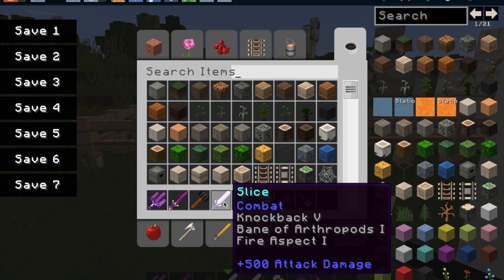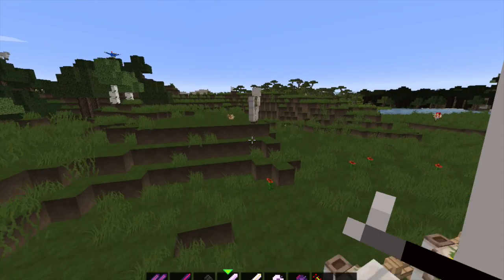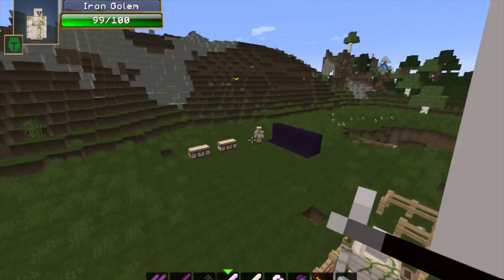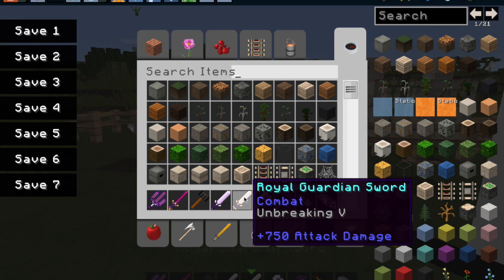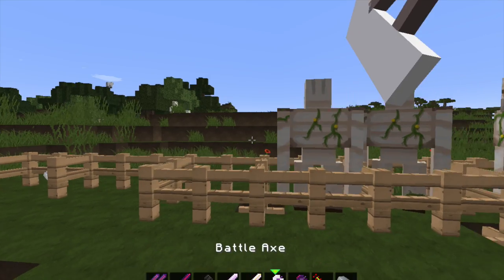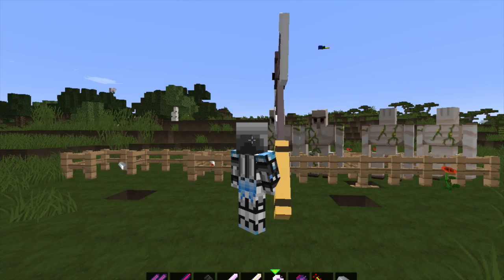The next one is the Slice. Once again 500 attack damage, knockback, bane of arthropods, and fire aspect. For a lot of these the 500 damage will be a problem. You can just see the knockback. The All Guardian sword — this one is epic: 750 attack and unbreaking, insta kill. Then the battle axe — looting three, unbreaking, and it looks awesome in your hand.